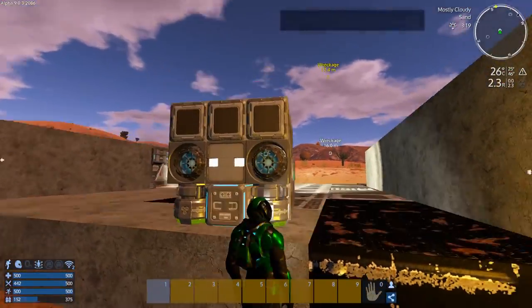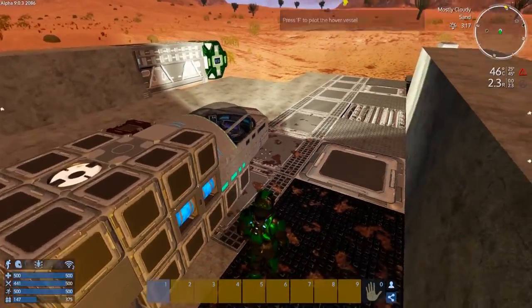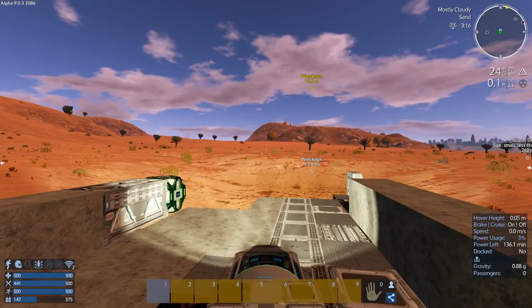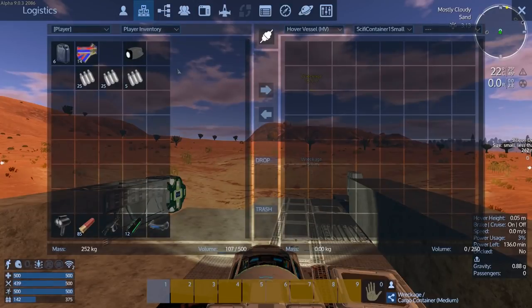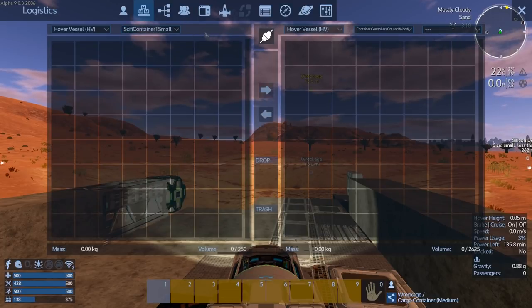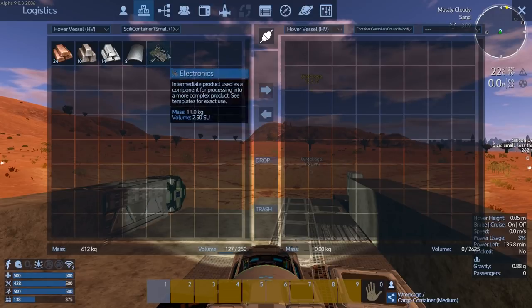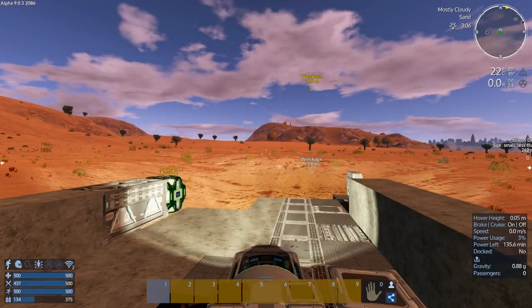Let's see if we can put all of our stuff in here. We should be able to. Oh, let's see if we can make a harvest module - let's do that first. So we need to switch containers. Let's do this - we need hover vessel, we need oren wood, and we're just gonna go like that. 25-26 - not bad, we'll be able to carry quite a bit. Can this thing actually drive?